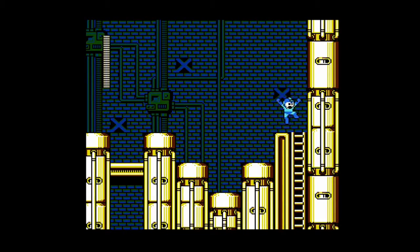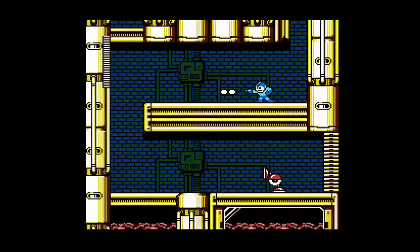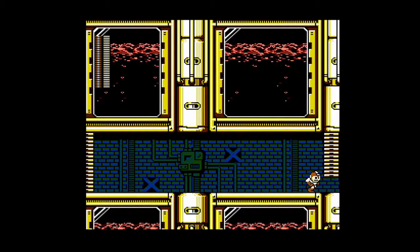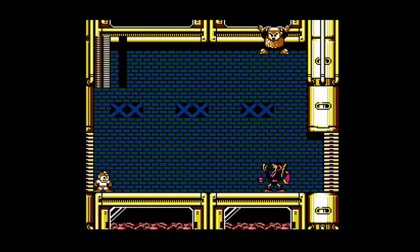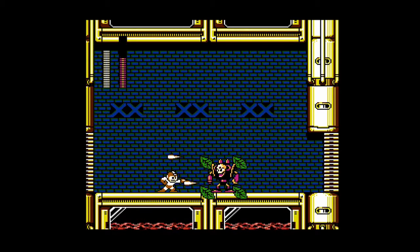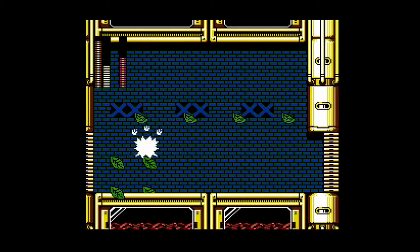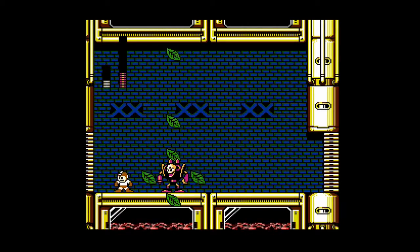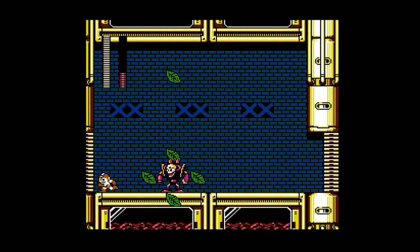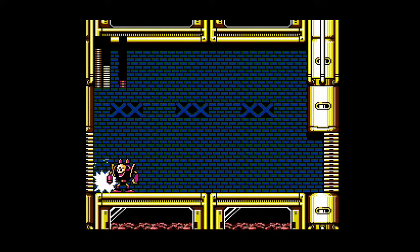Now we're getting up to the first boss of this stage and it's gonna be Wood Man. Wood Man is actually weak to Needle Cannon, or you can use a Search Snake. For some reason I find Wood Man in this game to be a lot harder than he was in Mega Man 2 — maybe his leaf shield is bigger or something. I do find it to be really hard.